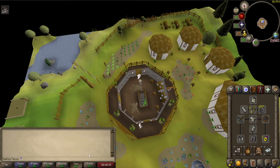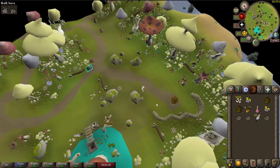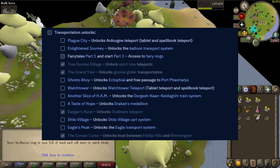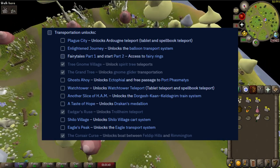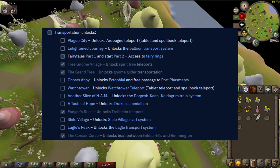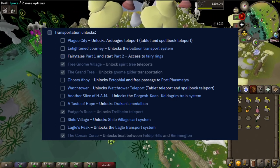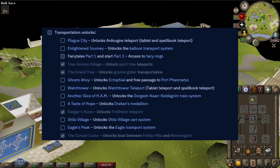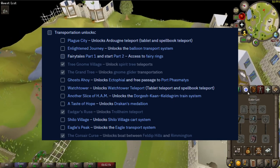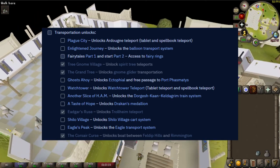Now the question is what will we actually use the Trollheim teleport for — I don't know. But piggybacking on unlocking it, I think I should just unlock as many transportation options from quests as I can right now to get them out of the way. We've got Plague City, Enlightened Journey, Fairy Tales part one and two, Ghost of Hoy, Watchtower, Another Slice of Ham, A Taste of Hope, Shiloh Village, and Eagles Peak. I want to get through all of those and have as many transportations unlocked as possible.